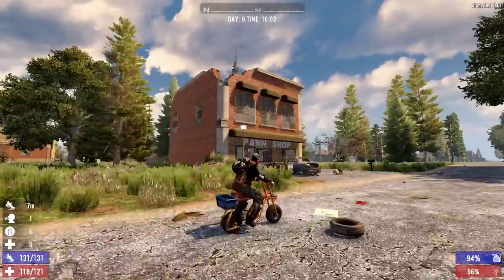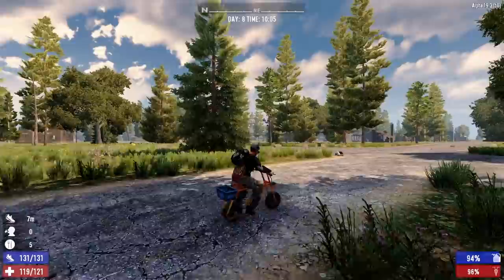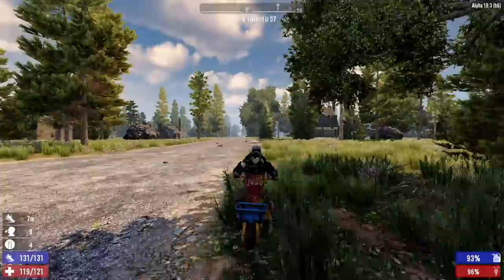What is this — we got a pawn shop right here. That could be good to raid. And we got a parking lot with a whole bunch of cars we can take apart. Then it looks like just a whole bunch of houses on this side of town, which is good — we should probably go raid one of them.